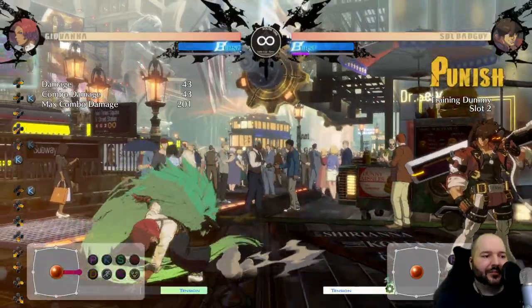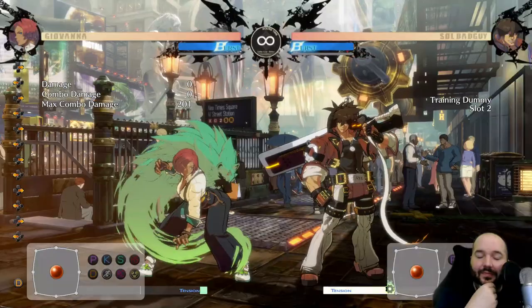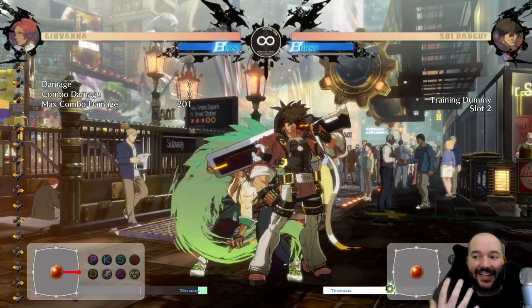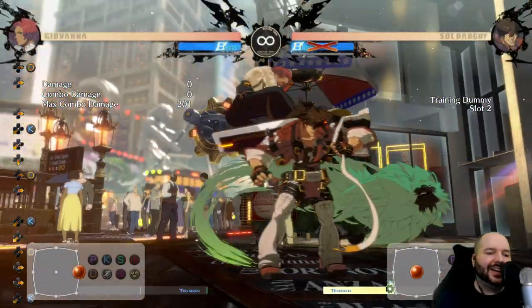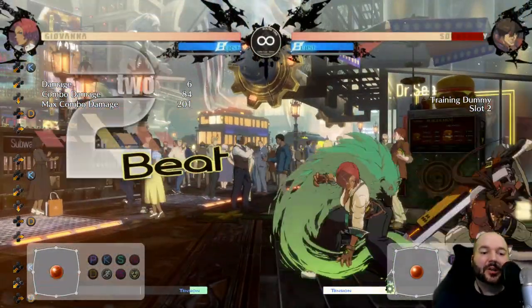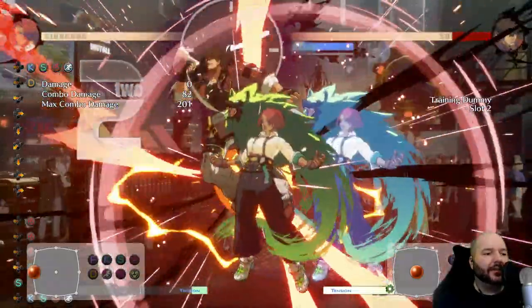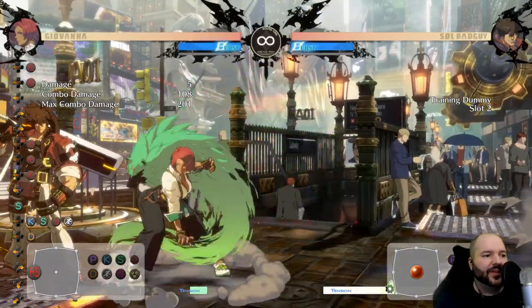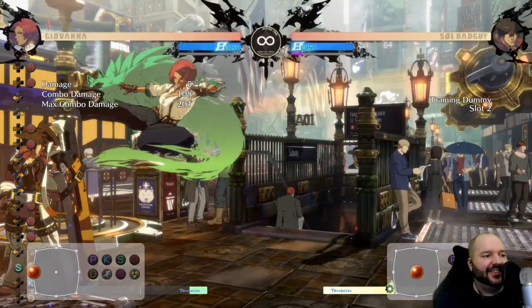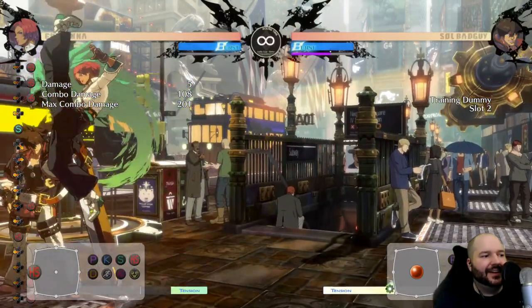Once they're just blocking all day you can start going for throw. Her throw is pretty decent — you can't get a full combo off it without meter, but you can get one hit in the corner and it does pretty good damage. If you do want to spend meter you can Roman cancel the throw and combo off it with whatever you want.